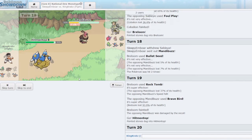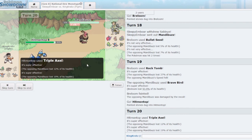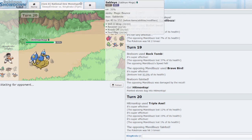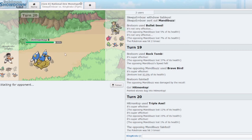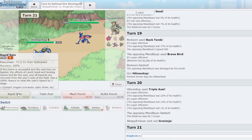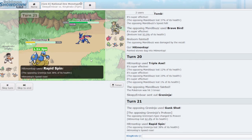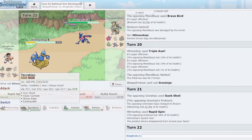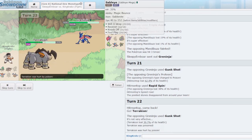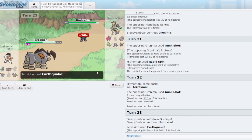I actually go for Rapid Spin to get rid of the Stealth Rocks, which is good for me. They use Gunk Shot. I bring in Terrakion and click Earthquake — we are Poisoned, which is actually good because it means Sableye can't override it with a burn. They go into Umbreon — is it Foul Play Umbreon? I try Keldeo. They use Wish Pass, which is pretty bad for me. I use Secret Sword once as Muk comes in — it does a hefty chunk, and here I think I have to swap. Now might be the chance to set up Gallade.